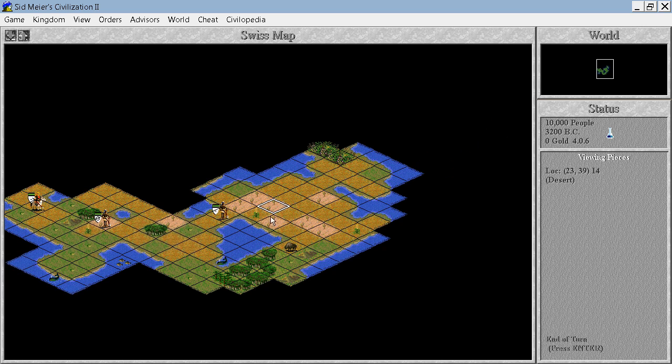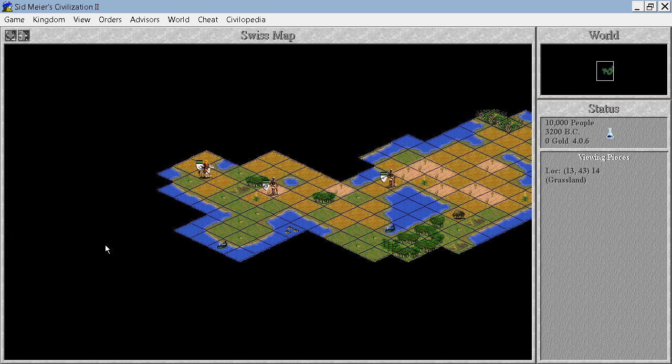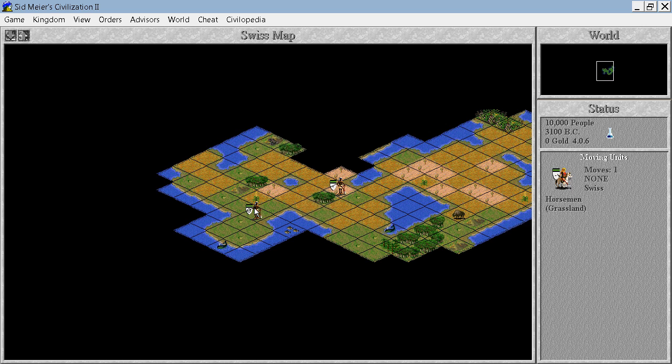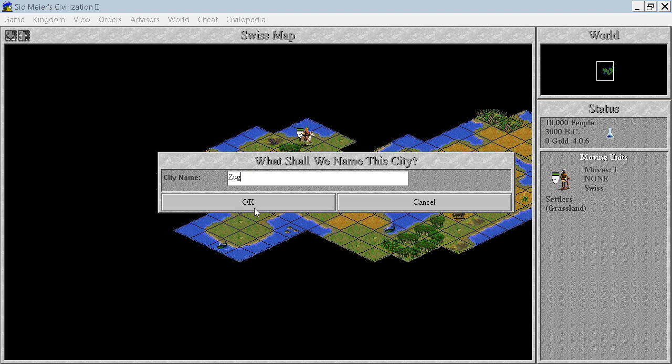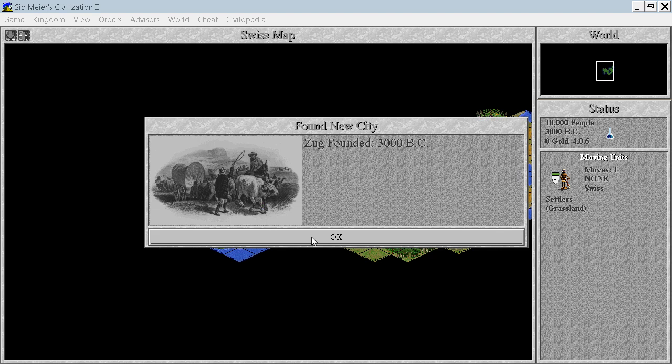Just a few more last checks — I would prefer this one but that's not possible. We have one, two, three more turns to decide. So let's go this way. Our place here does not have any rivers, does not have any hills — it doesn't have anything else than grassland, ocean, and three special resources. But I guess it will have to do. We will found our first and only city — it will be called Zug. Founded in 3000 BC. That's quite late; we've lost a thousand years.